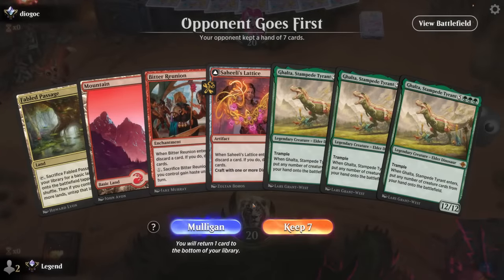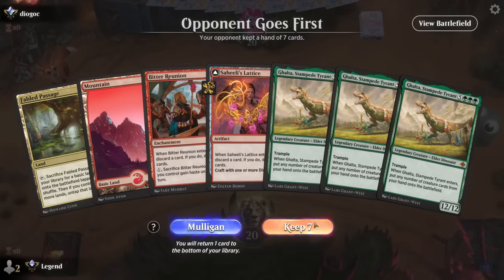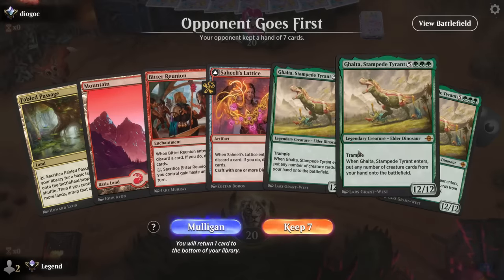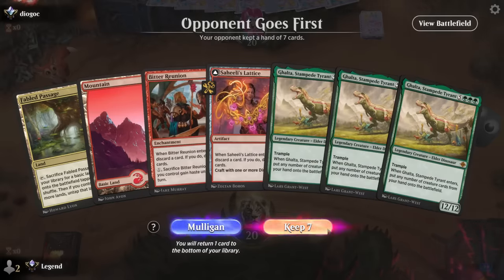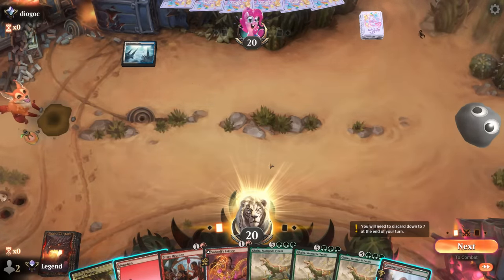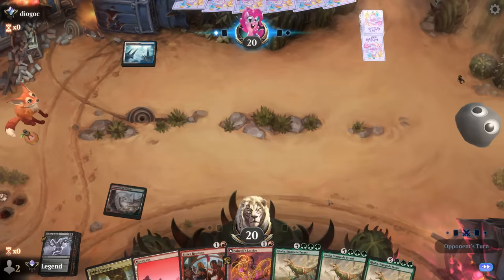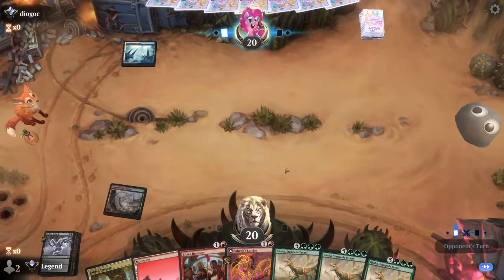Game 4: we're on the draw with a bit of a one-sided hand. We can fetch Swamp turn two, discard Galta, then discard probably another Galta to look for other dinosaurs to reanimate. We have ways to get rid of the extra copies, so it's actually not terrible — I'll try it. Surveil first; Coiling Rebirth is what we need, so hopefully our opponent gives us time to set up.